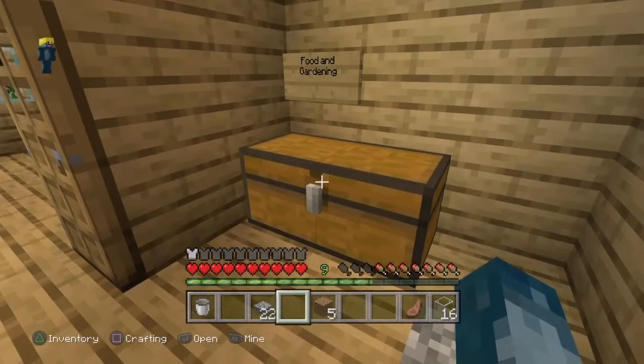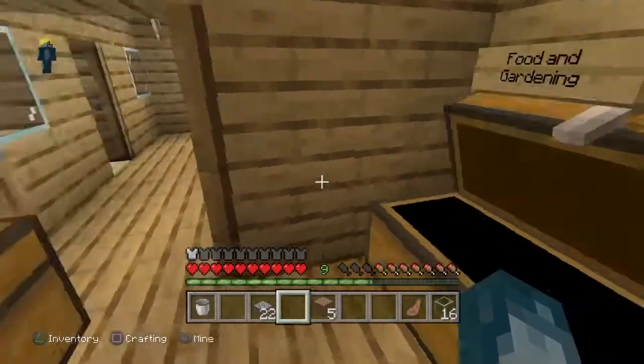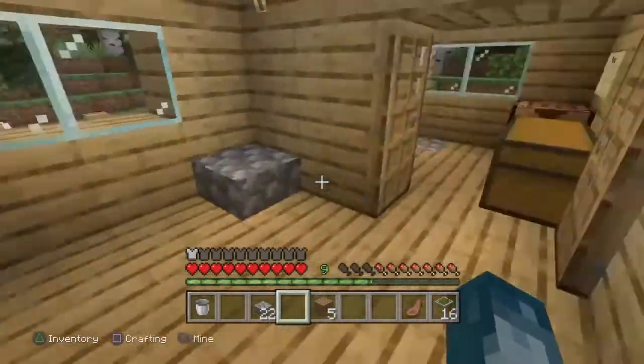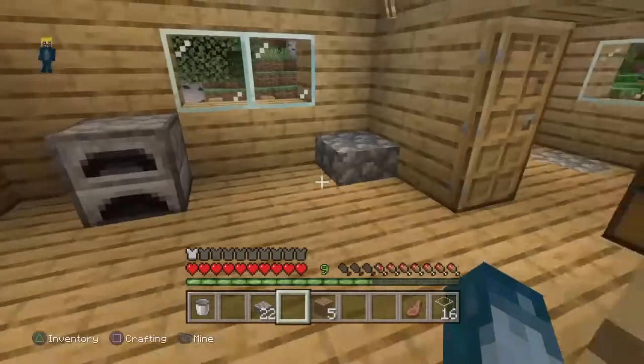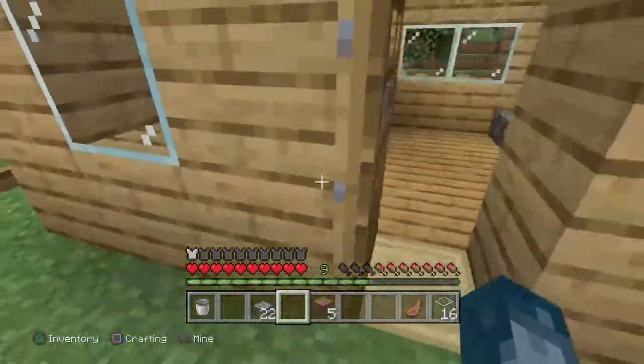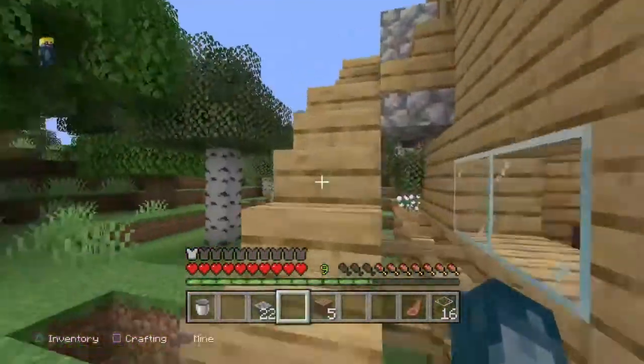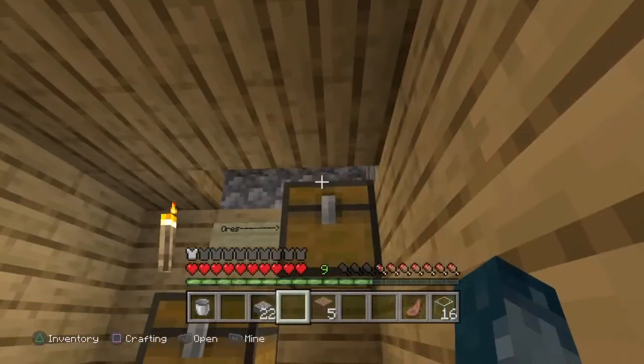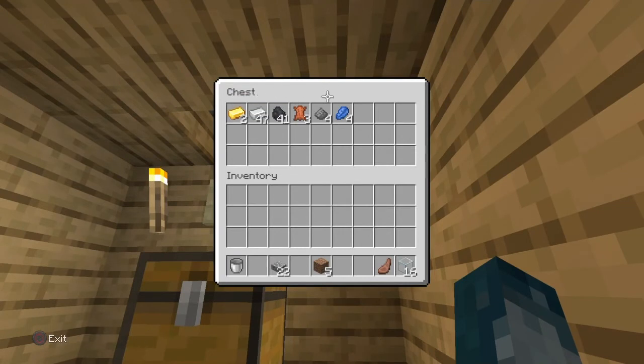We have just like blocks in here, and then we have some food and gardening — don't know why there's only three things in there. I don't know why this furnace is still in here. Lab is just there, he's breaking the tree. And then if you go up here, we have the second story, which we have my chests.